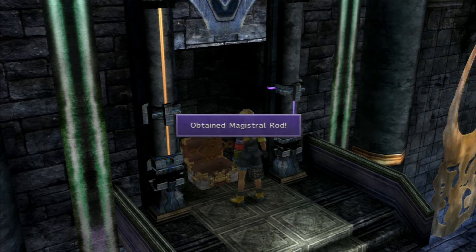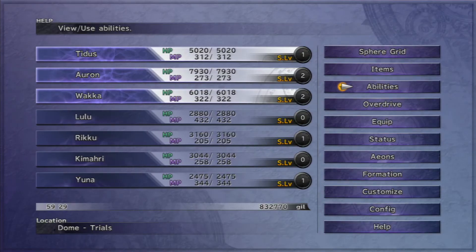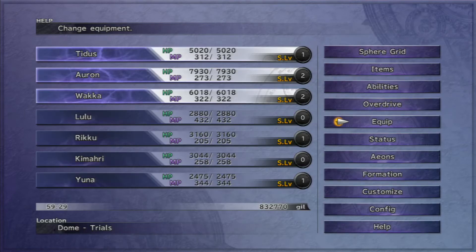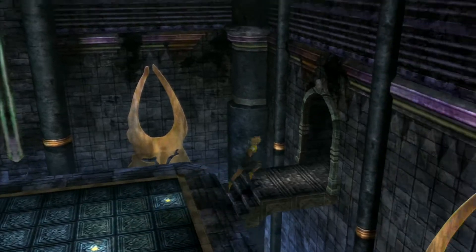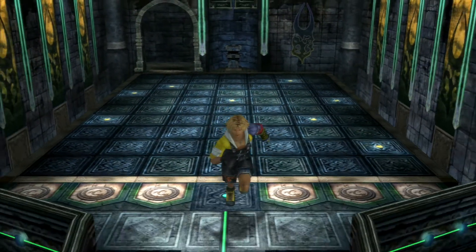The Magistral Rod. Let me just have a look at that, see if it's any good. I'm guessing it's for either Lulu or Yuna, but Yuna won't use it if it's a Rod. Half MP cost - it's pretty sucky, because we're going to be getting her Celestial Weapon at some point, which will allow us to have one MP cost. That's a little bit better. So we are done here in the Zanarkand Cloister of Trials.